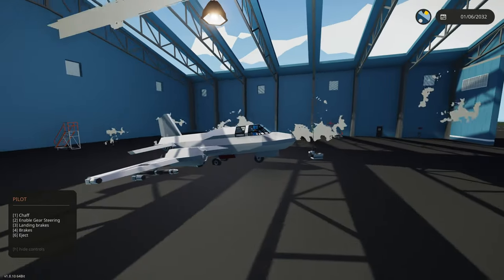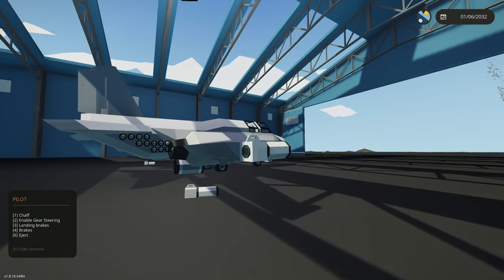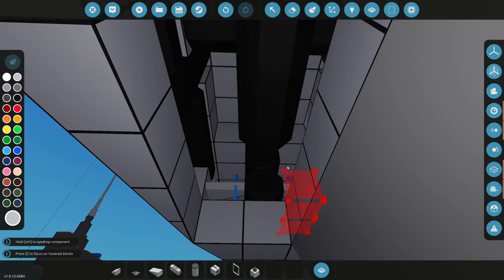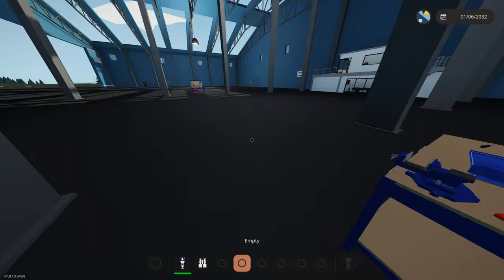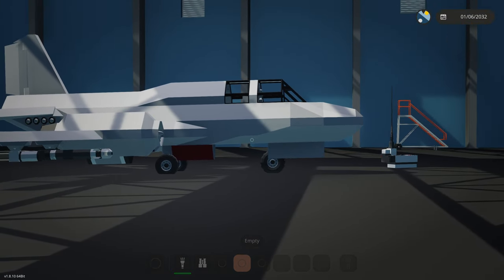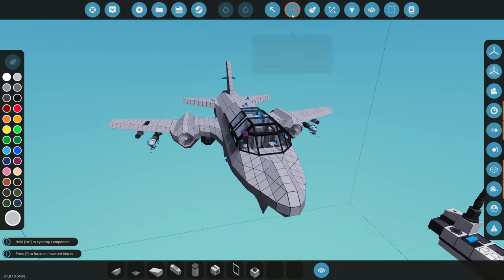We map out the weapon order: bomb one, missile two, big bomb, another missile, then the other bomb. We also look at the landing gear area to add a few more weight blocks to help keep the front wheels down. After adding them, the plane stays on its front wheels. Even when we teleport to the back, it really wants to wheelie but doesn't quite tip.